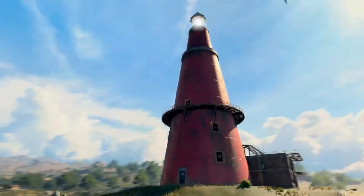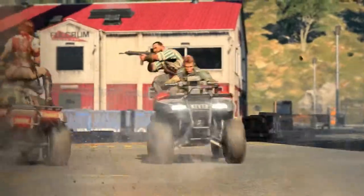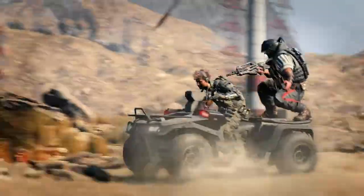Blackout has a very large map, and you need ways to navigate it. What better way to do that than with land, sea, and air vehicles? There are two types of land vehicles: a cargo truck and an ATV. There's a boat for navigating the waterways, and we also have a helicopter, which is multi-passenger.